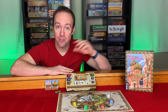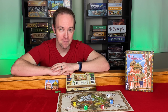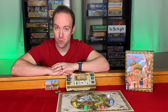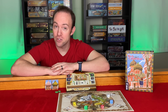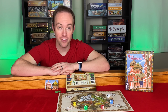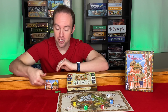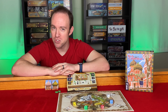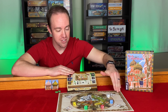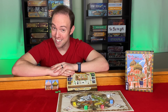Welcome. Today we're going to be taking a look at the Red Cathedral. This is a wonderful player resource management Rondel economic game. In the mid 16th century, Ivan the Terrible ordered the construction of St. Basil's Cathedral to commemorate his military victories. You'll be taking the role of an architect team contributing to the construction of the cathedral, trying to become the most successful architect team by having the most prestige points at the end of the final round.